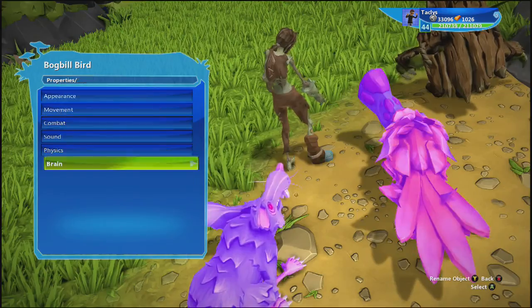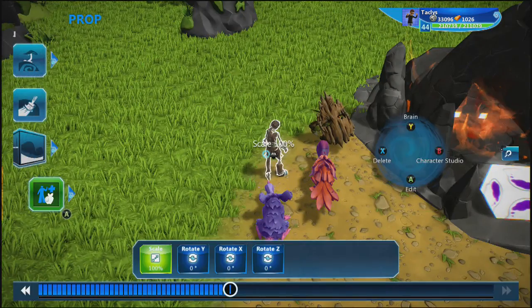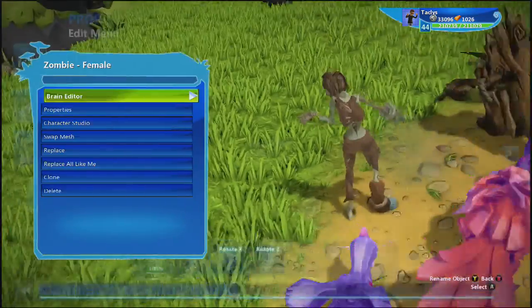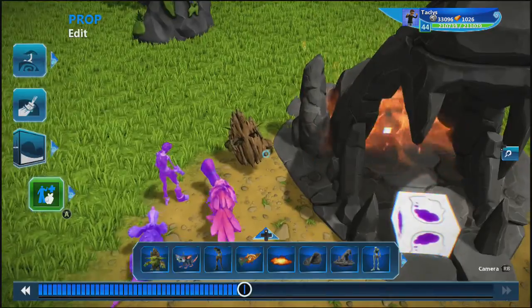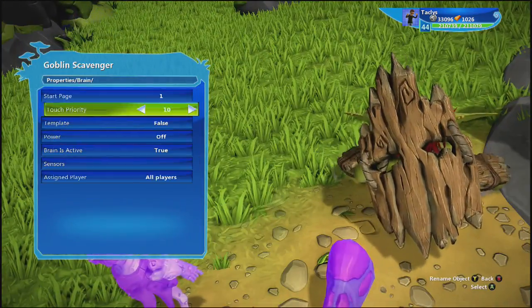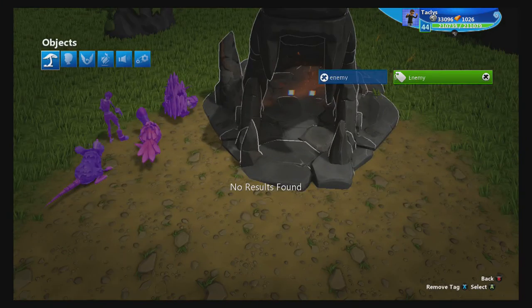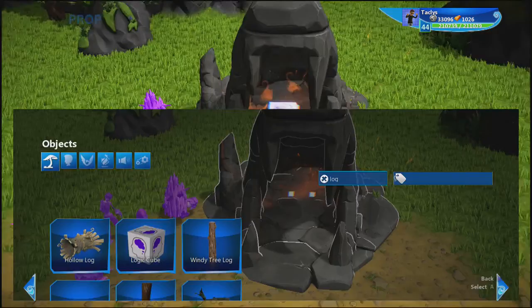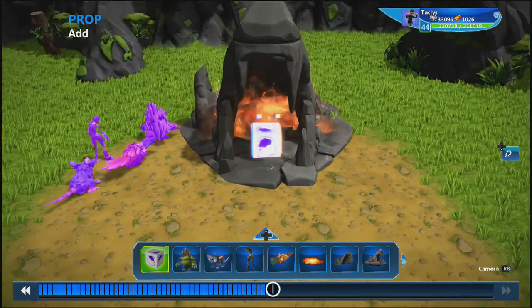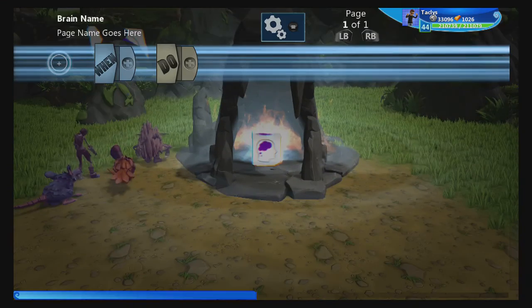Now let's go ahead and make them all templates — set brain template to true for each one. All right, so they're all templates now. This is my spawner — I'm going to go ahead and delete the old one, grab a new logic cube, and put it in the wolf's mouth right out there.